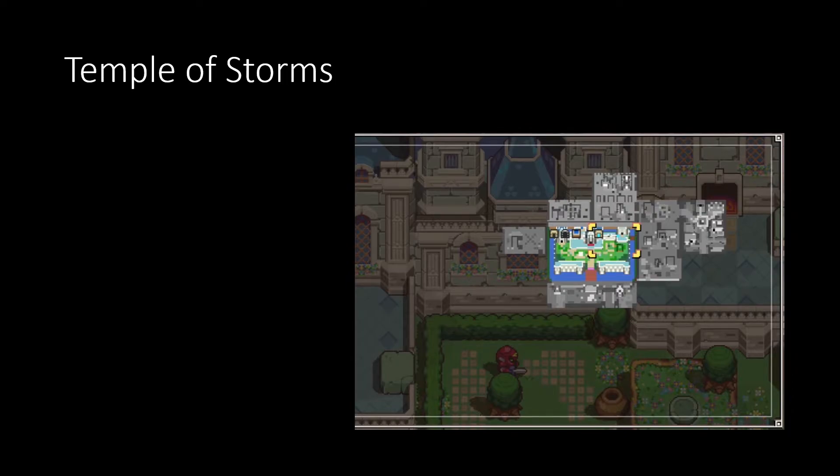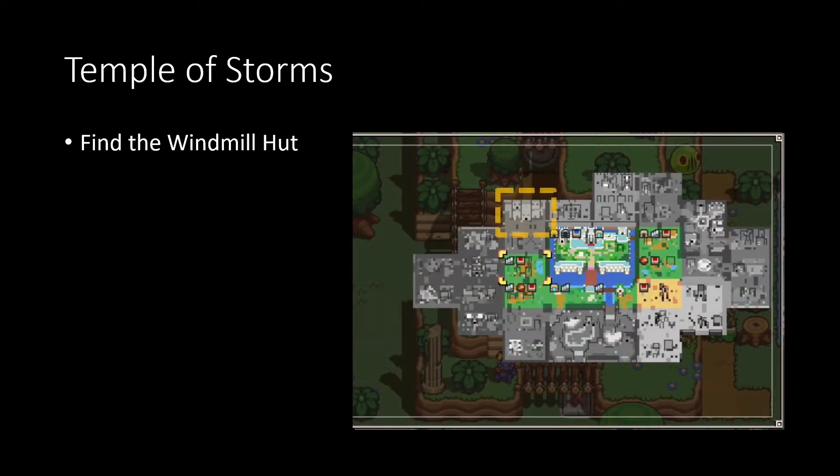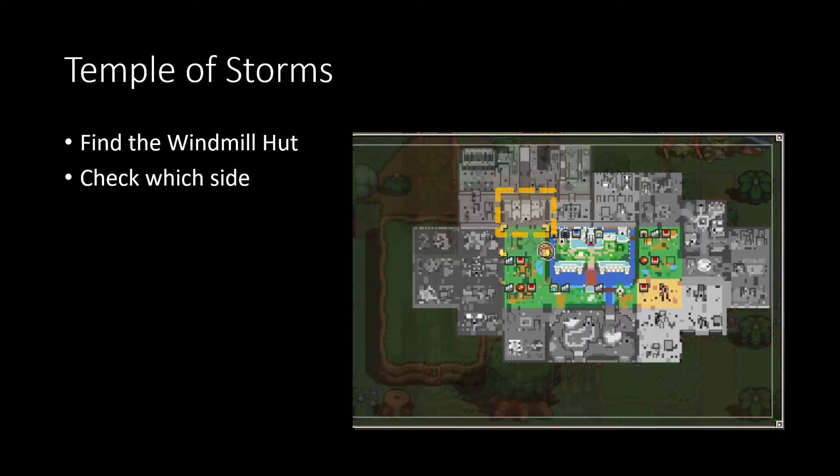This is how most runners do it and how I started. We go north until we find the Windmill Hut. In this example, I went along the castle and then went north, found the Windmill Hut, and knew roughly where the dungeon was. The problem is that I don't know the orientation — the dungeon could be top left or top right — so I have to keep moving forward to check, and as I got closer, there it is, right up over there.